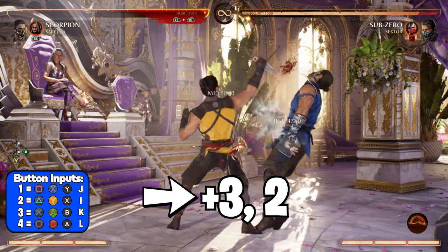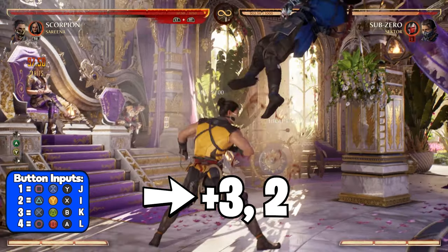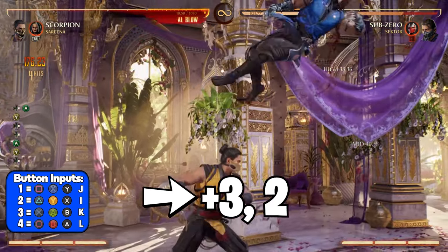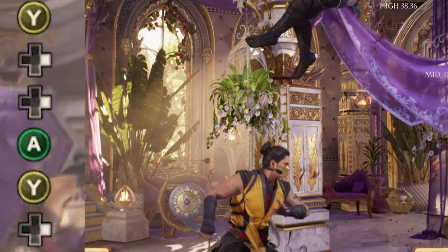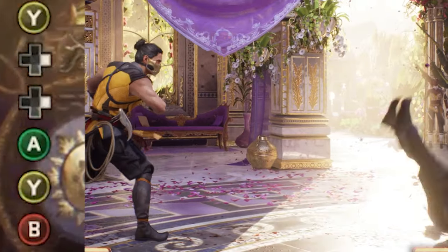To kick things off, you want to use Scorpion's Raising Hell combo string, which is forward 3, 2. Take one step forward, then use Raising Hell again by pressing forward 3, 2. Take one more step forward, then use Raising Hell for a third time. You need to make sure you're timing your forward 3, 2 correctly, because if not, your opponent won't be high enough for your neutral 4 to land.